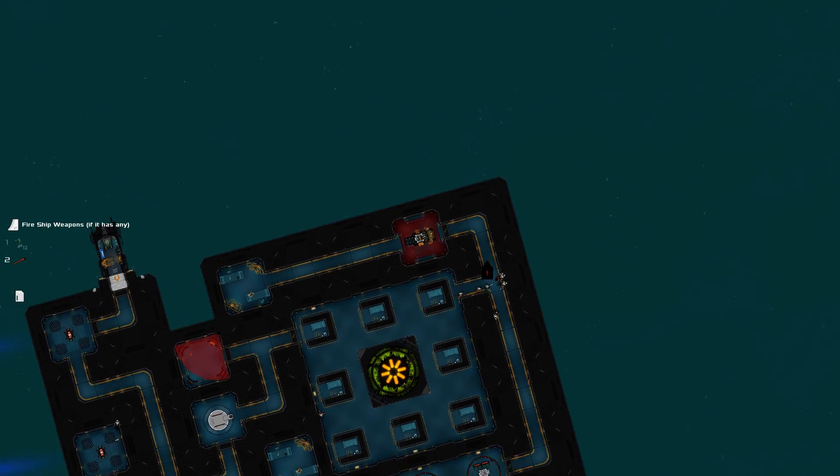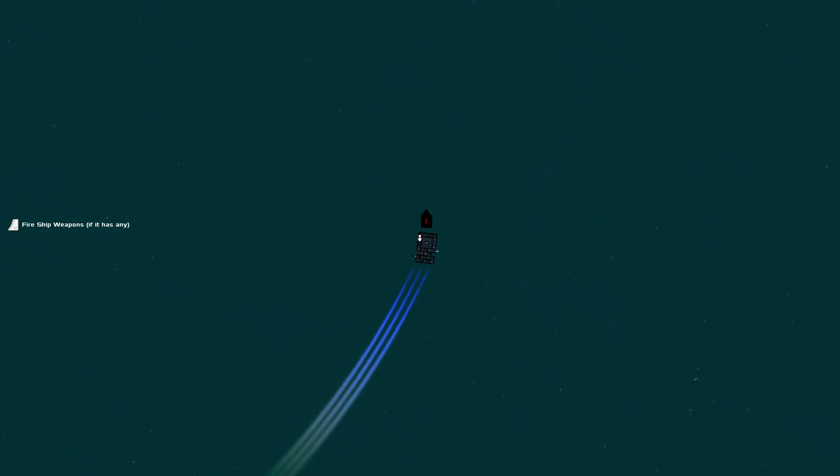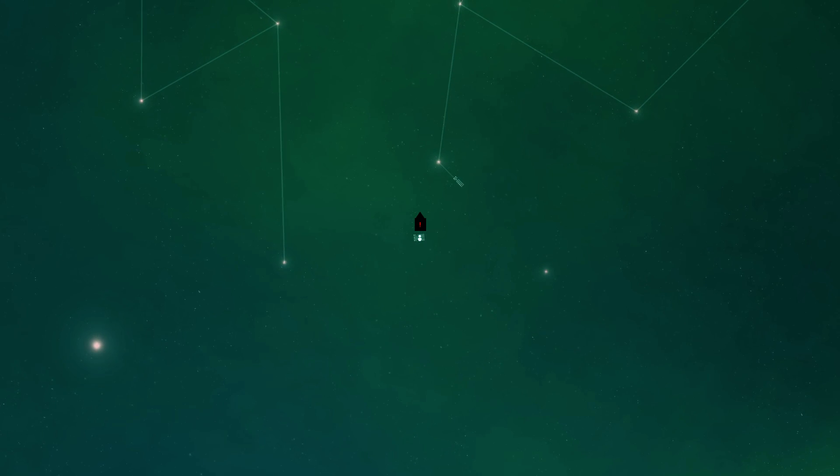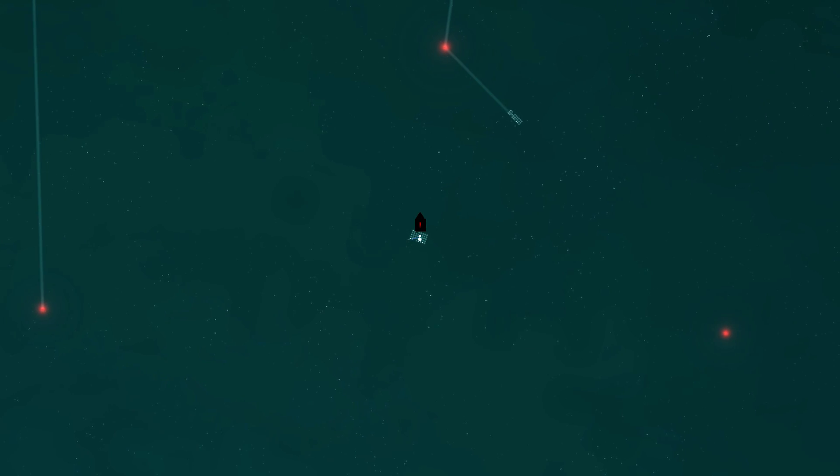And now I'm going to hijack the seat and fly it away. Now there was a trade route that this was traveling along, and you'll see that's gone now. And in fact, that's isolated the station over here, and this other ship is coming to reclaim it. So I can intercept that and then claim the station for myself.